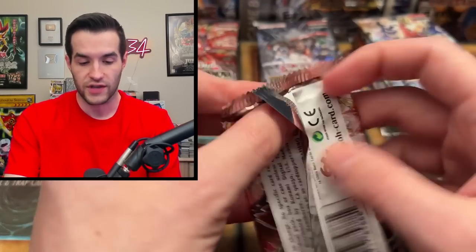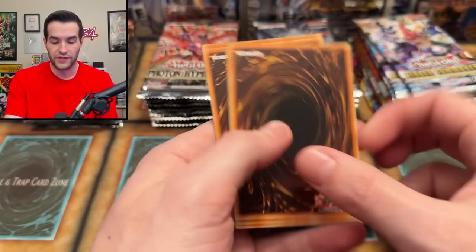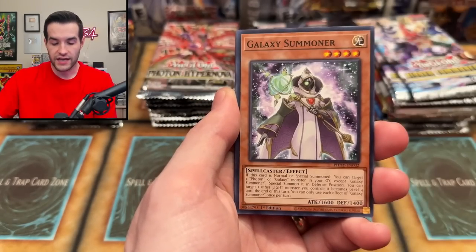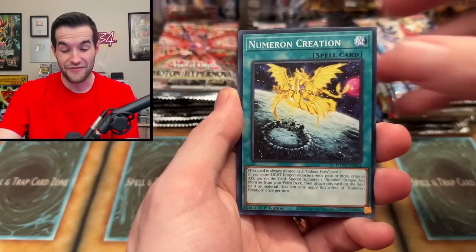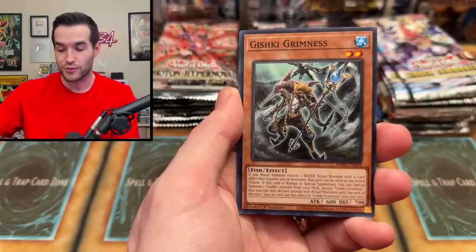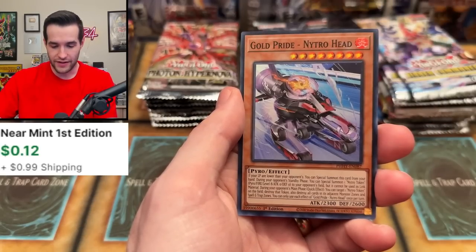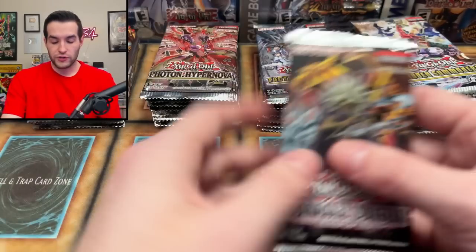Let's go to the starlight pile. Photon Hypernova has been great to us when we've opened it, so I'm hoping it keeps up the streak. We have Castel and Bowler — the Castel stuff is really big right now. It's pretty iffy whether people actually like it; I think most people hate it, but it's still worth money. We got Gold Pride Nitro Head as a super rare.